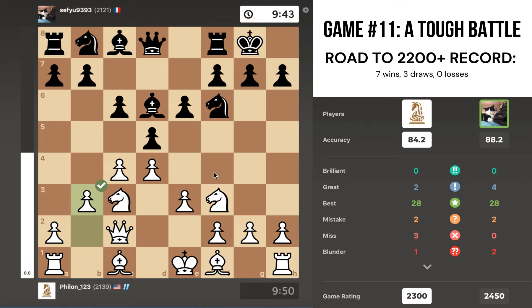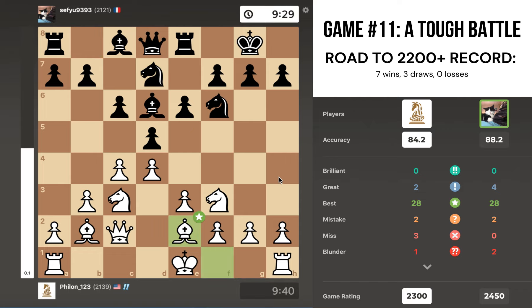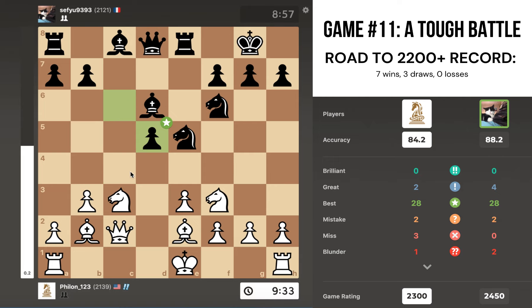Black castles, I played pawn to b3 just looking to play bishop b2, bishop e2, and castle — just really normal, solid moves. b3 also reinforces c4. Rook to e8 is played, bishop to b2, knight bd7 — black is gearing up to play pawn to e5 and strike back in the center. I play bishop e2, pawn e5, I take on e5, knight takes e5, and I take on d5.